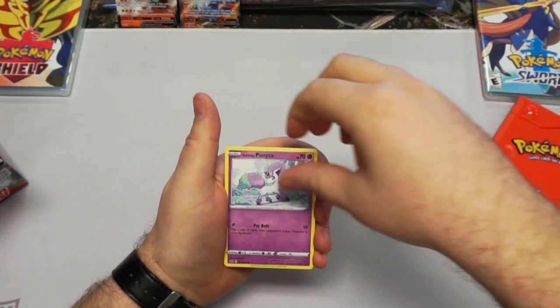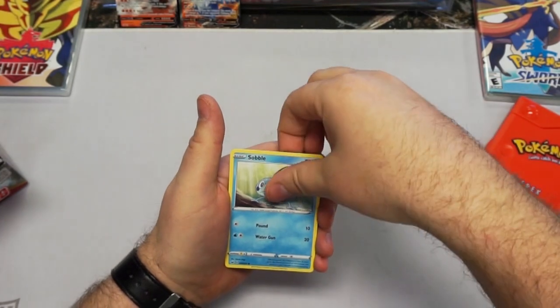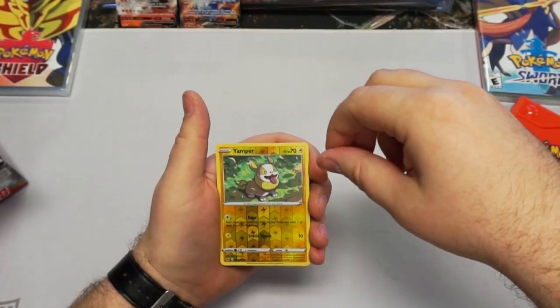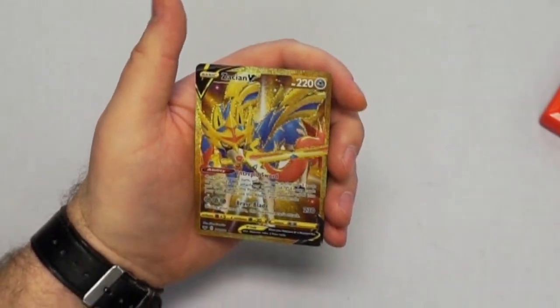The new Ponyta — very nice. I'd heard about it, hadn't really seen it. Cool new bug Pokemon. Reverse Yamper — definitely know a couple people that love that guy.